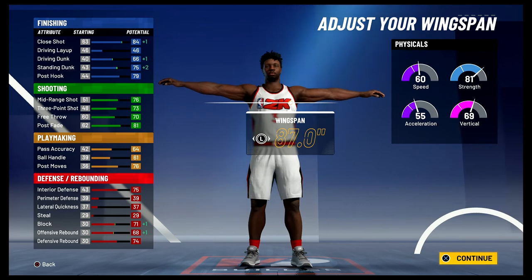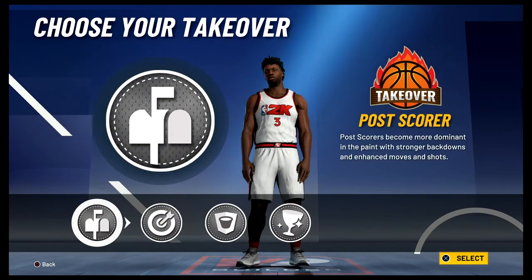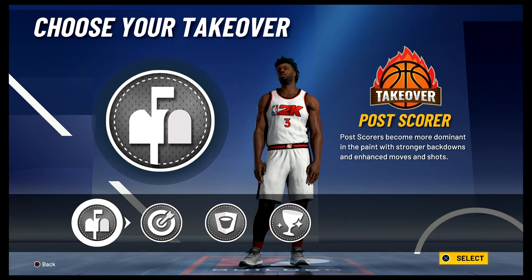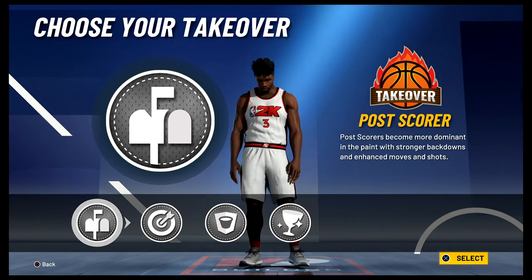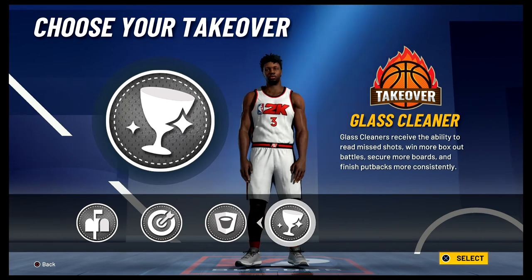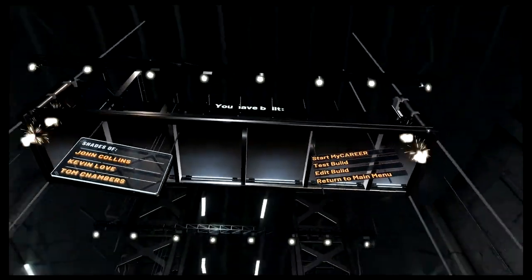The physicals at 99 overall with the Gym Rat badge are going to be 68 speed, 63 acceleration, 77 vertical, and 89 strength. For the takeover, I would go with either the Glass Cleaner takeover or the Post Scorer takeover — normally I'd go with Post Scorer, but his rebounding is actually really low and he was a solid rebounder, so I'm going to go with the Glass Cleaner takeover. The build is complete — you've built a three-level scorer with shades of John Collins, Kevin Love, and Tom Chambers.